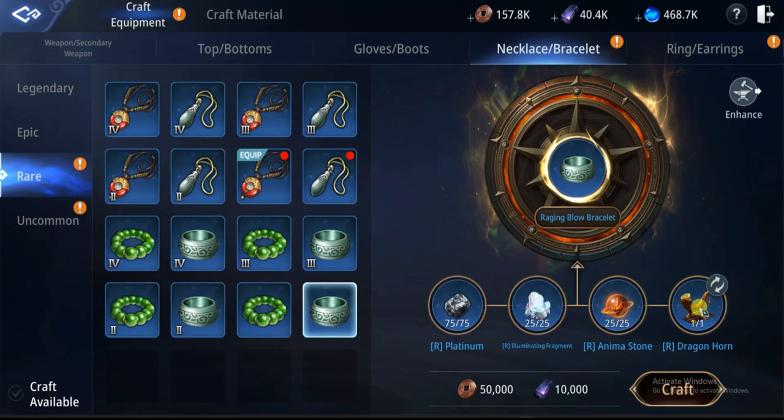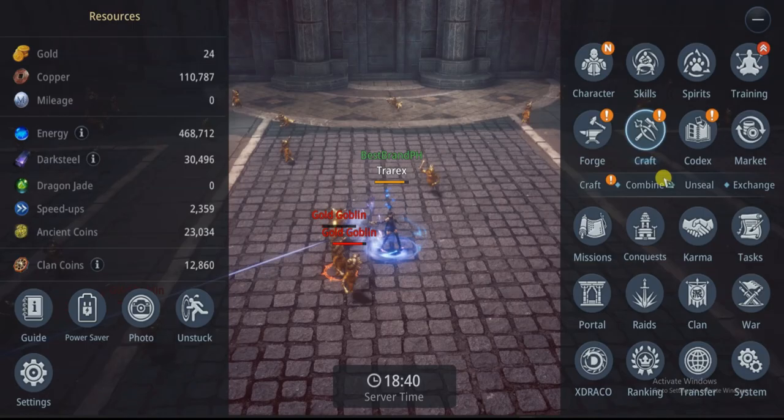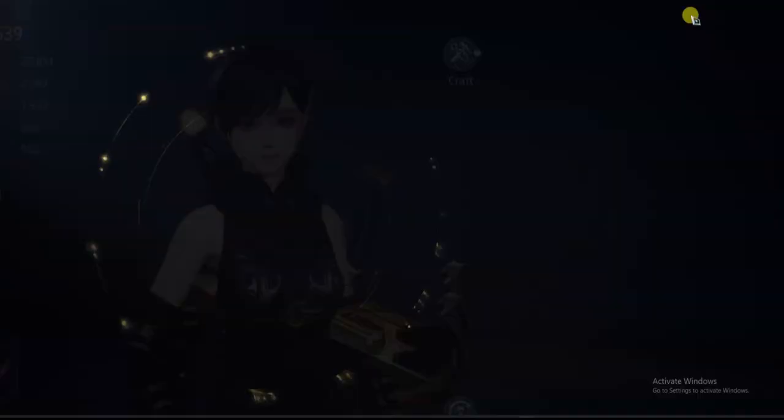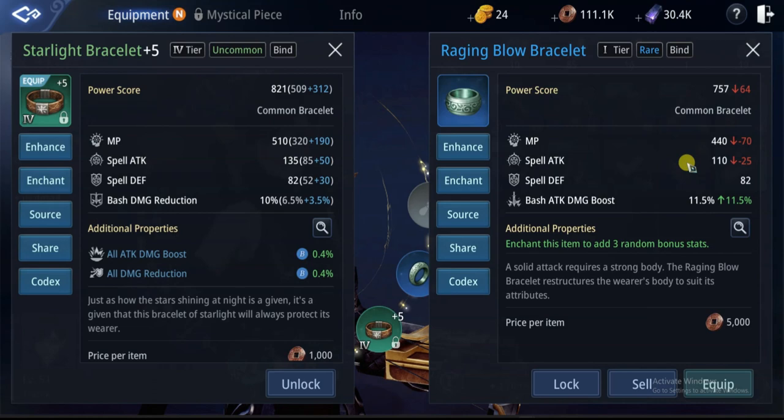Since we're already complete with all the materials and the blueprint, we're about to craft it. You just need to press Craft — and there you have it! It's now in your bag. There you go, we now have the rare blue bracelet for my armor list. Thank you for watching!